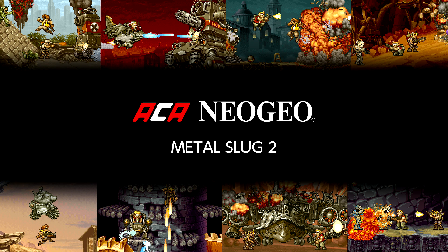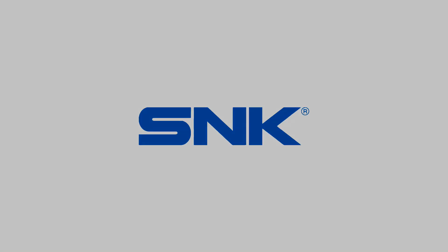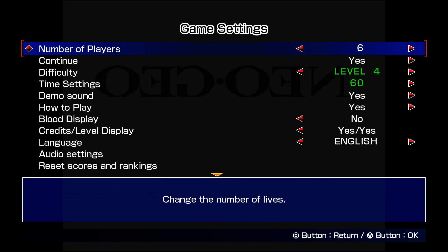You also need to register a local high score on original mode. In original mode you're allowed to change game settings like difficulty and number of lives. In high score and caravan mode you're not allowed to change any settings and you're not allowed any continues.